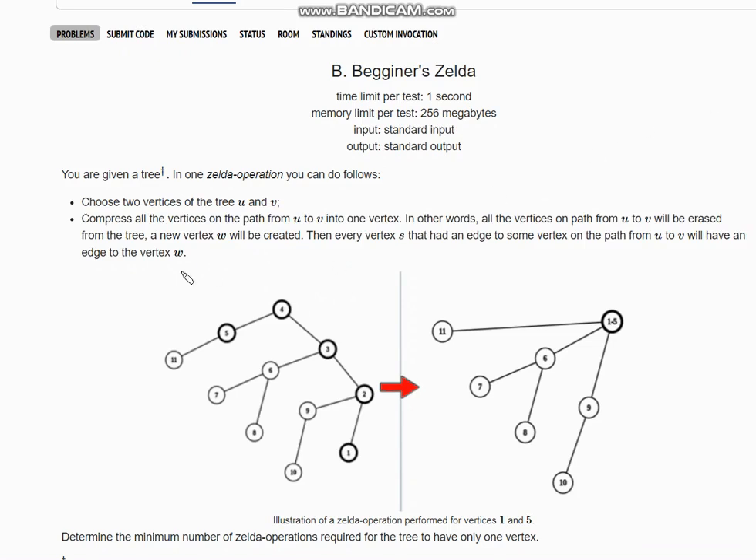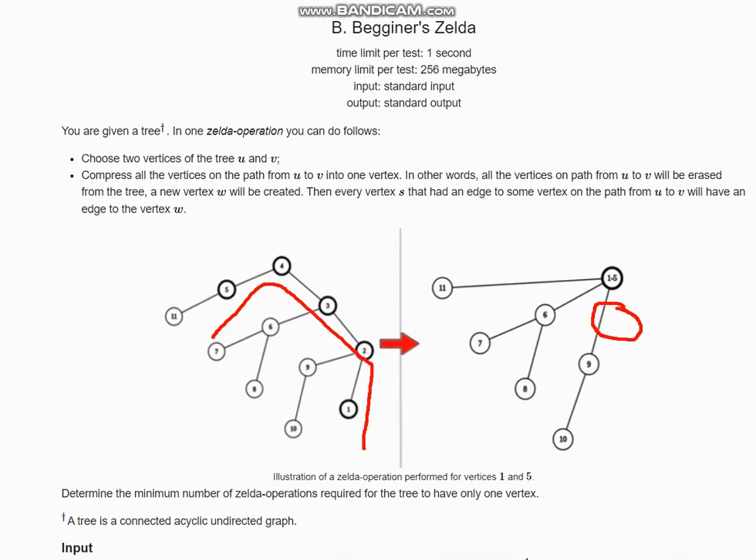Suppose we have this tree shown here. We take nodes from one to five on one path and compress all of them to one single node. This new node would be connected to all other vertices that the previous nodes were connected to — for example, five was connected to eleven — so all those connections now belong to this new node.